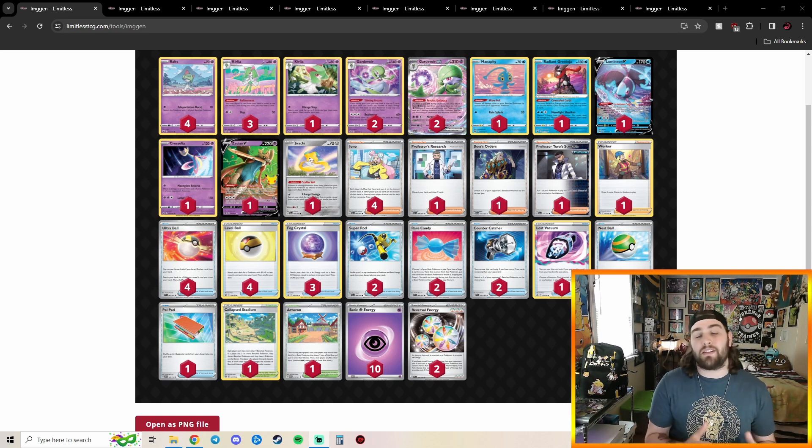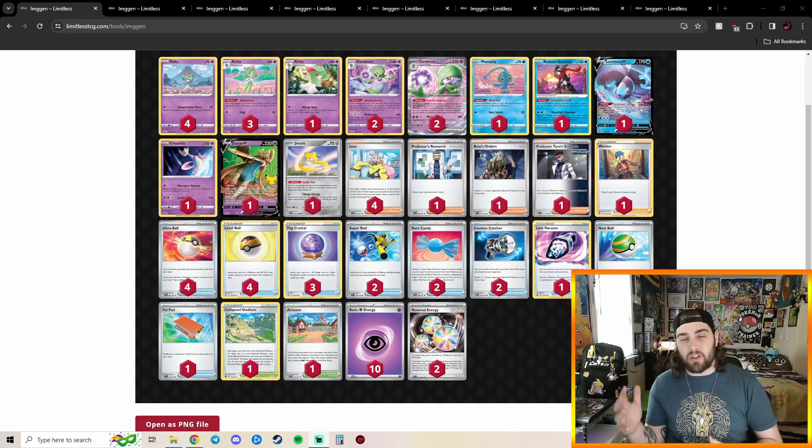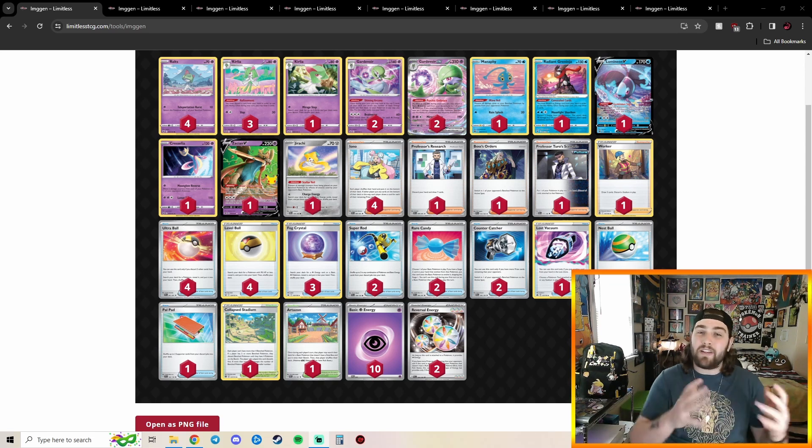Gardevoir EX needs Path to the Peak to not exist so you can embrace and put a bunch of energies on stuff, Lemania's Sign, and sometimes even Roar the Sword on Zacian if you're really behind. Not shocked to see Gardevoir EX in Top 8 at all. Gardevoir EX has made a little bit of a resurgence and has shown it's still got stuff before it loses all of its really good attackers come rotation.